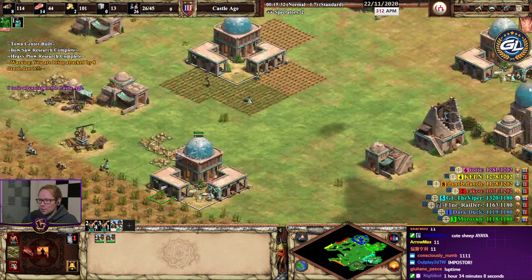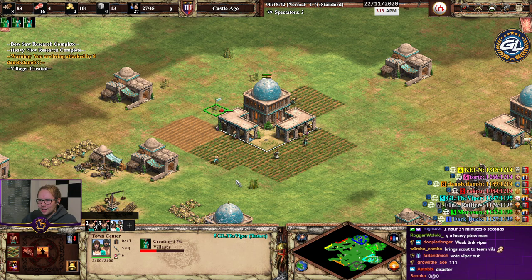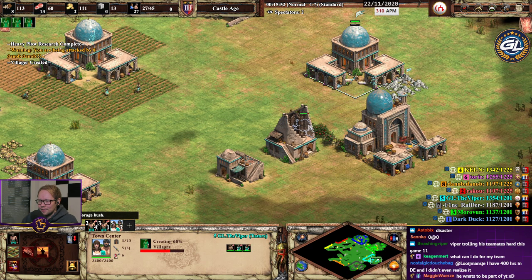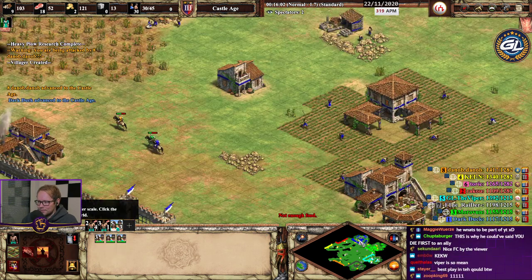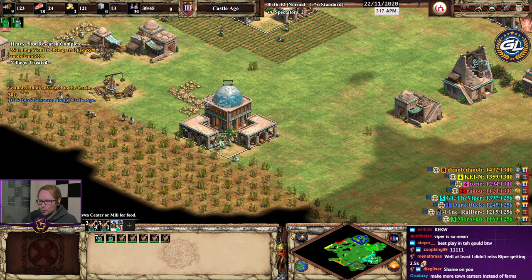Oh shit, green go help him! Okay nice. You know what — this is so nice, you get those extra sheep per town center, this is insane man. Tatars is broken man. They're fine, they're fine — he didn't lose a villager, it's all good. Small nuisance but yeah.